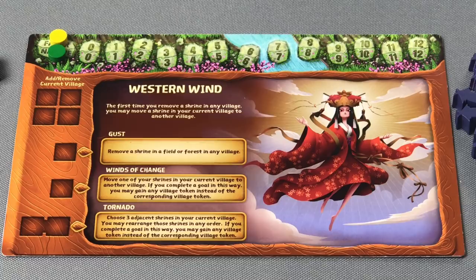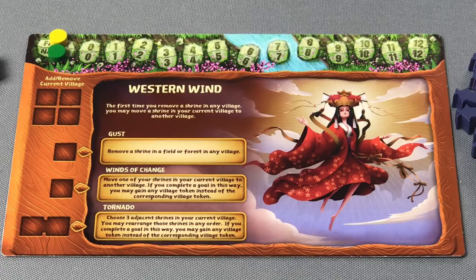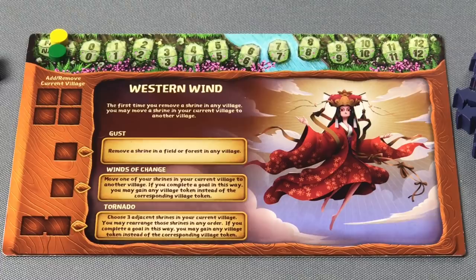Hala's Flourish ability at the bottom of the card requires two of her Action Cubes to activate, and allows that player to replace an opponent's Shrine in a field or a temple in any village. You may exchange one village token for one that corresponds to that village. If we look at a different Kami — in this case Shisei, the Kami of the Wind — you will notice that the board looks exactly the same with the favor and nature track along the top, and the same add and remove ability to the current village on the left hand side.